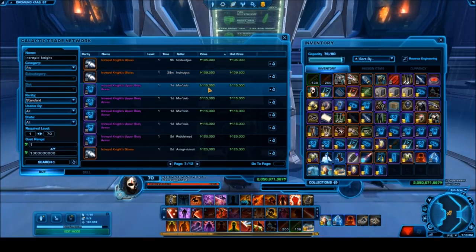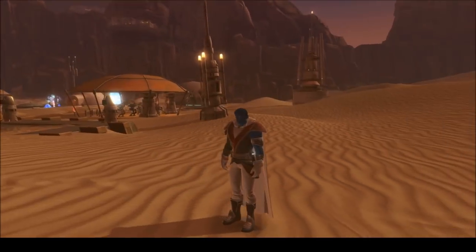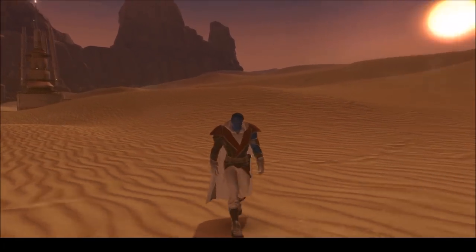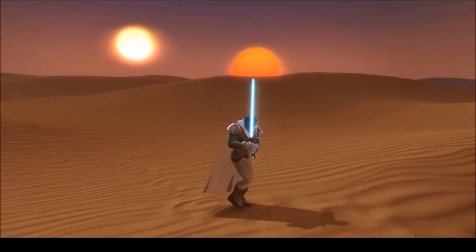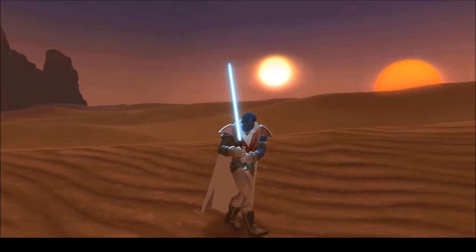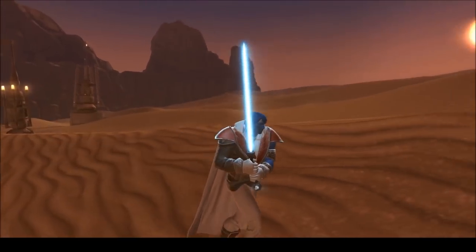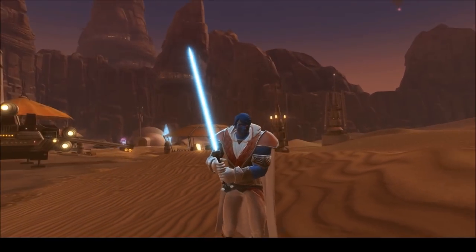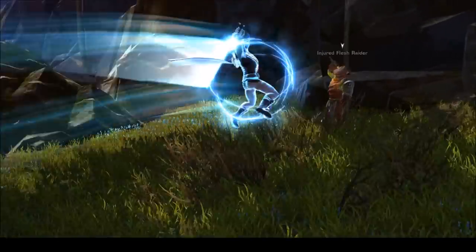The Intrepid Knight's armor set could work on a male or female character, but I think it's very much geared toward female characters. It's a nicely designed silver armor set with a lot of detail — I really enjoy how one sleeve is down while the other is cut. The boots, gloves, and belt all fit together nicely. As a silver armor set below 1 million credits, this is a really nice pick for a Jedi Knight.